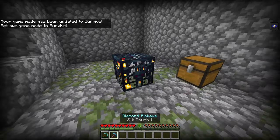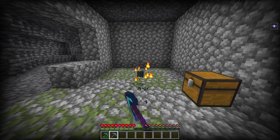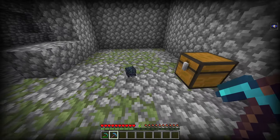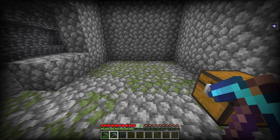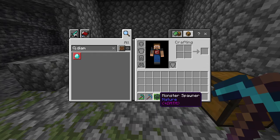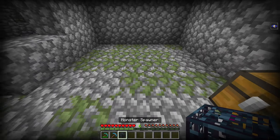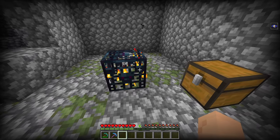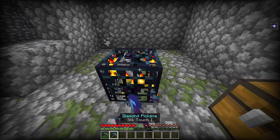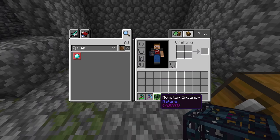It works! I have my Silk Touch 1 pickaxe. If I go ahead and break it, the spawner drops. Now if you look in the inventory, it looks like an empty spawner, but there is an NBT tag that says 'plus data' — it knows this is a Skeleton spawner. So if I place this back and break it again, it's still a Skeleton spawner.